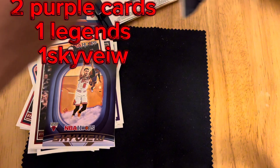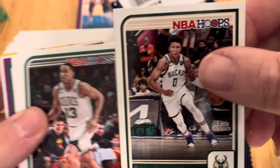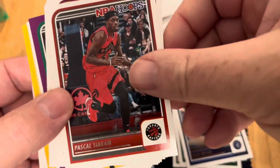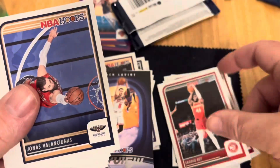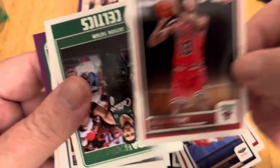Now we're going to jump into the fat pack. Maybe we can get through this without interruption. Boscham, Brogdon, Shaq, Milton, Shaquem, Mobley, Jovic, Valanciunas, Phillips.